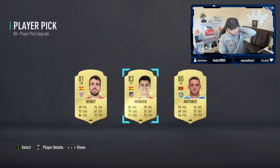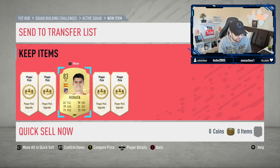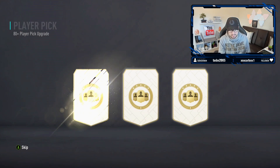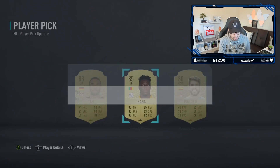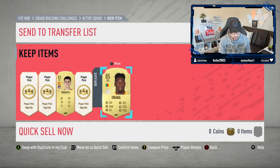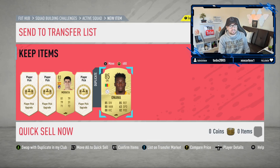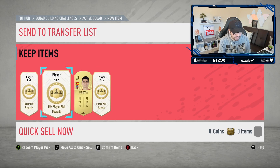Okay, an 83 rated card is not the worst start. Anything 83 rated or above I classify as SBC fodder, so that's not the worst start. And pack number five - let's see if we can get another decent card here. That's not bad at all. I'm gonna take it and hope that the one we've got in the club is tradable. Yes, nice - we can actually send that one to the transfer list. That wasn't a bad start.